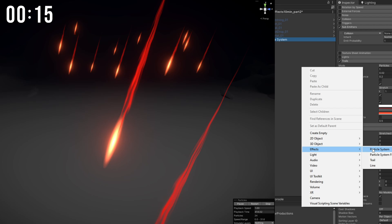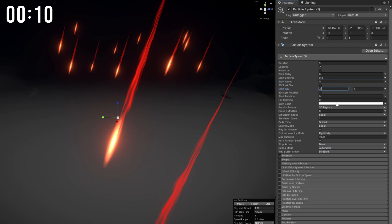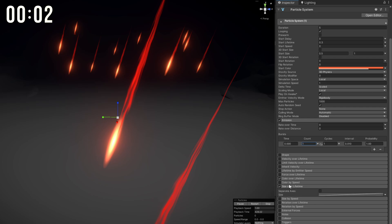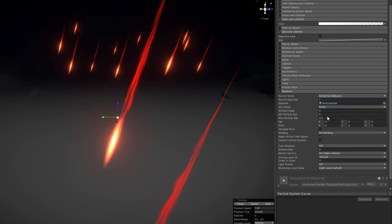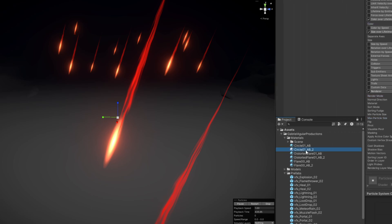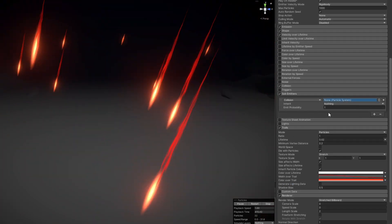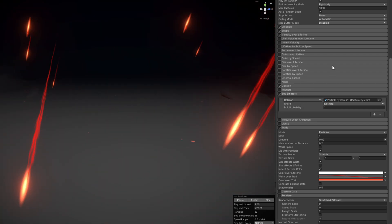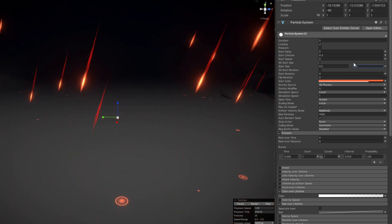New particle system for a shockwave: small lifetime, doesn't need to move, random start size, more or less the same color with some transparency, no rate but a burst instead, no shape, color of lifetime and size over lifetime. The color of lifetime fades at the end. Make sure it's parallel with the ground using a horizontal billboard and drag and drop the brightest circle I have. Assign this to the sub-emitter of the meteor — and every time it hits the ground we get these shockwaves. For one minute or so it's looking good.